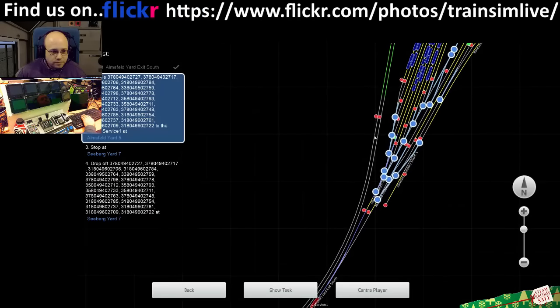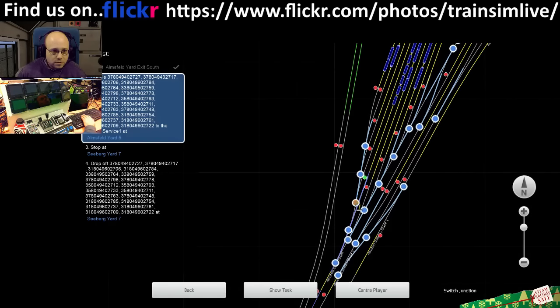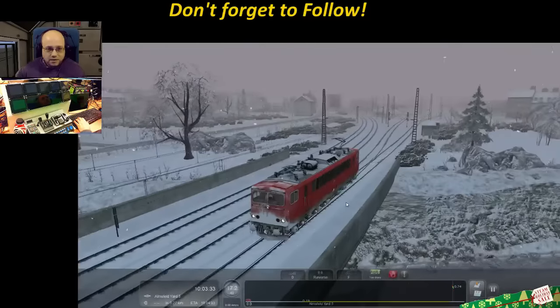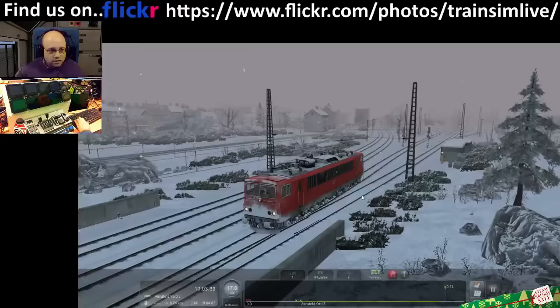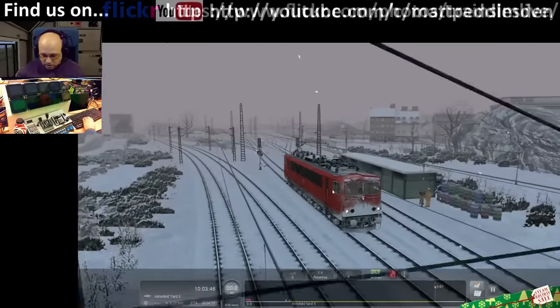Right, we're heading back. Now we've got Harmsfold 5 - that's better. So yes, this is Seaburg Barn by Israel - that's the route. And it's a custom scenario that I've written, just because I wanted to see this route in the winter, in the snow. I guess it's about to get very cold.